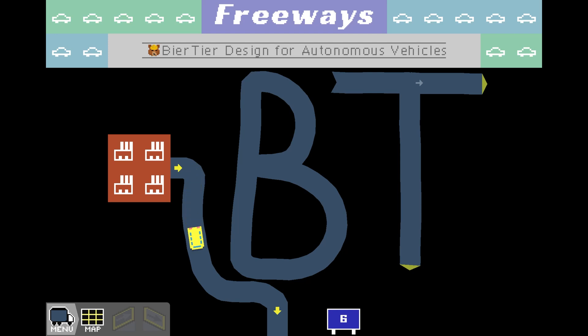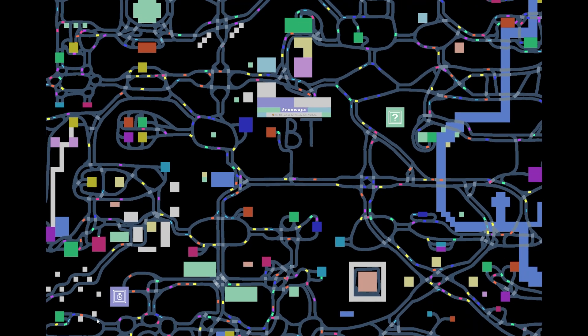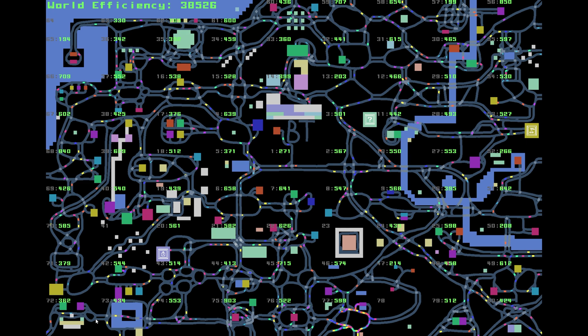Hello and welcome to Beer Tier, the German Engineer. Today we're back with Freeways and we are trying to reach our next milestone. Let's take a look at the map — that milestone would be 39,000. Last time around we stopped at level 74, so let's jump into level 75 and see what we can do.